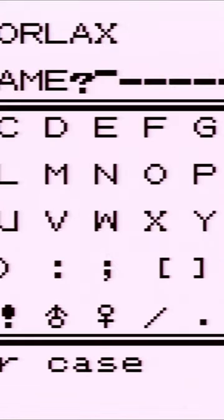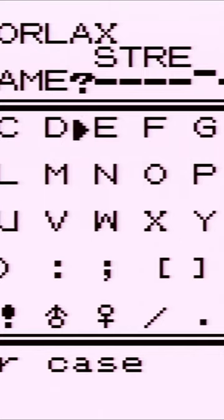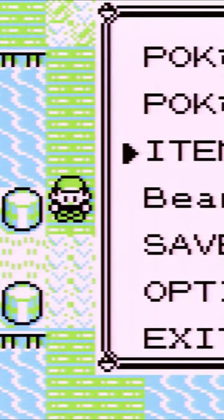Snorlax is going to be an HM slave because we're going to use it for the one HM we haven't gotten in this game — it's going to be our Strength slave. Whenever I do these playthroughs, I've used Snorlax on my team before, but I like to use it this way.